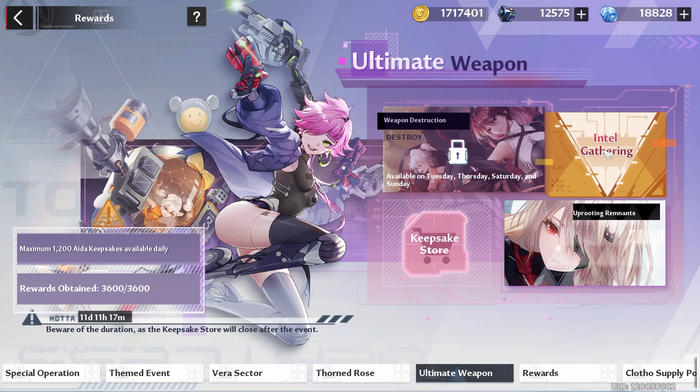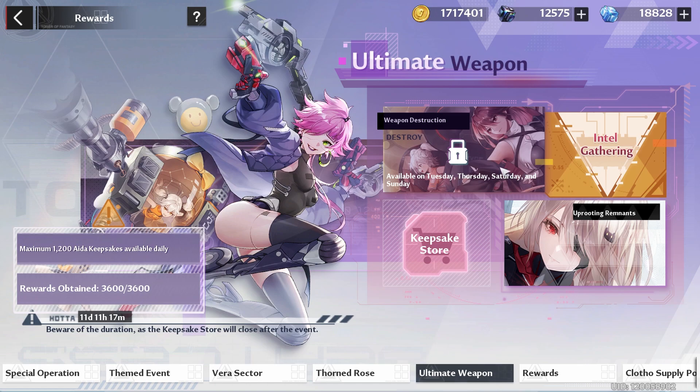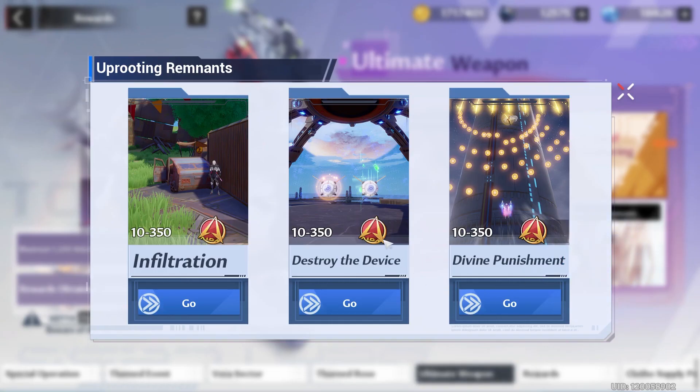Then we have our Ultimate Weapon. You want to go ahead and get your intel gathering and get all of your pictures, but today we do not have Weapon Destruction, and we need to do Upcoming Remnants. Personally, I think Weapon Destruction is a better way to get these points, so you could consider just waiting until tomorrow and doing a lot of Weapon Destructions.